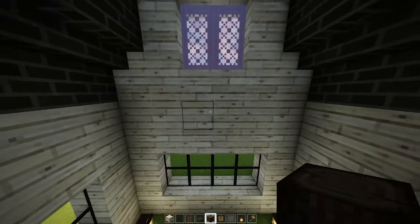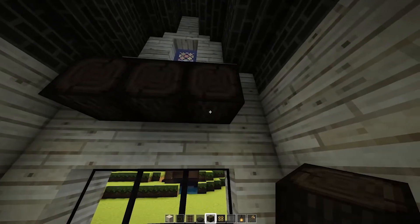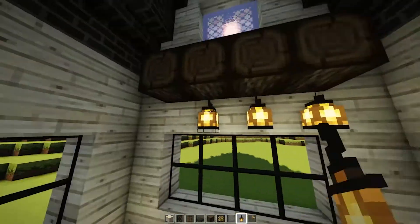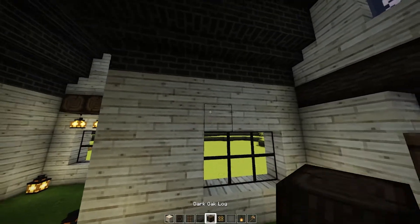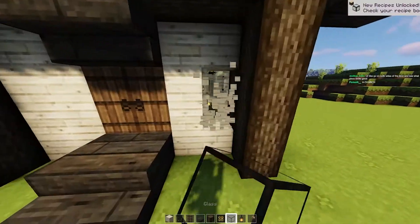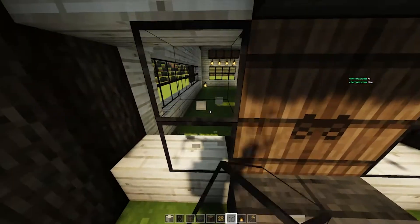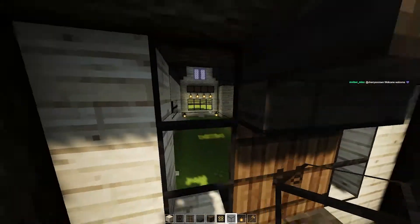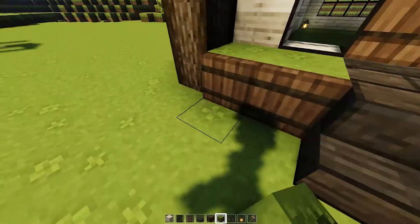So now we're going to be working on the door. But first we're going to head inside and just put some lighting to make sure that mobs don't spawn as you're working on this house. I wouldn't want that to happen if you're working in survival. Plus this also gives us a lot of light as we're working on the house. Now we're going to be working on those windows — just follow exactly what I do, very self-explanatory. These look gorgeous. Once we're done building this, you're going to be obsessed with it just like I am.